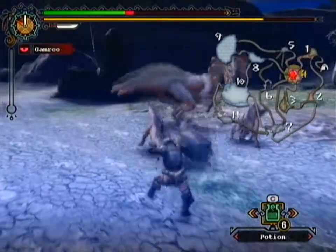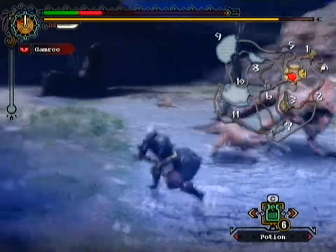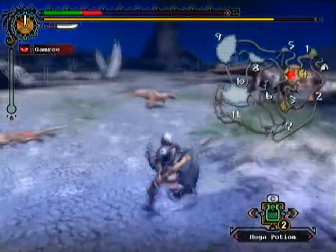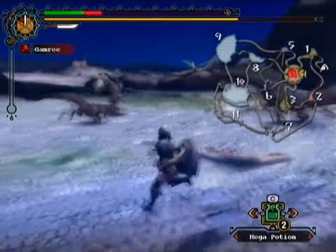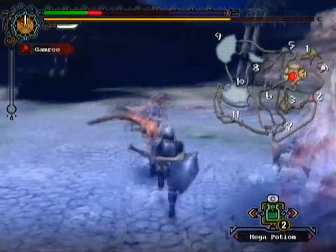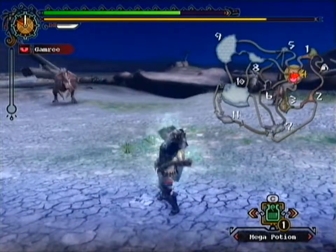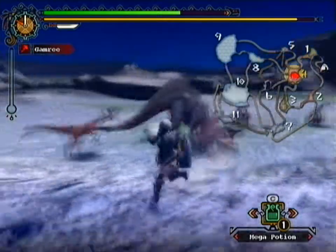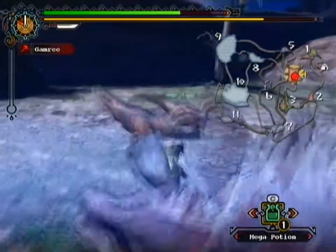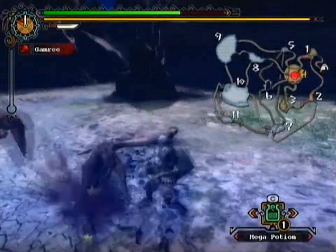Zenny, whatever. I am doing terrible this time around. I'm gonna have to retreat and use a mega potion here. Come on, stop following me! That should've given me enough time. Like I was saying, I'm probably gonna want to take out the Jaggia and the Jaggy first before I try capturing the Great Jaggy. That went by much faster than I thought — for the Jaggia.